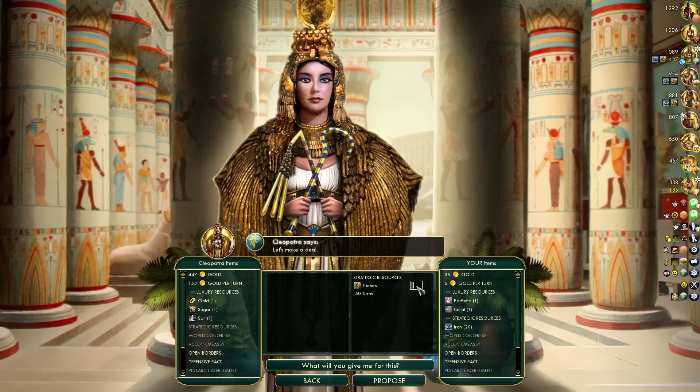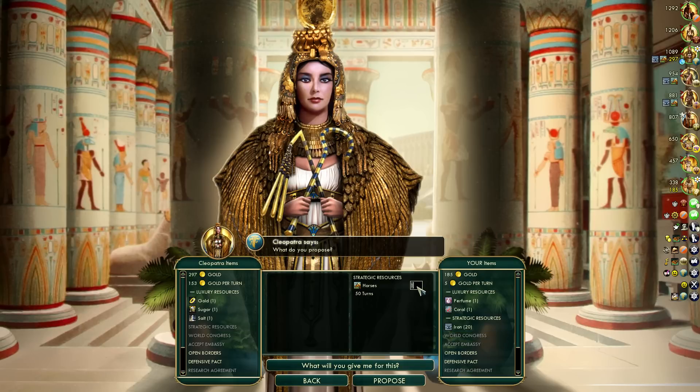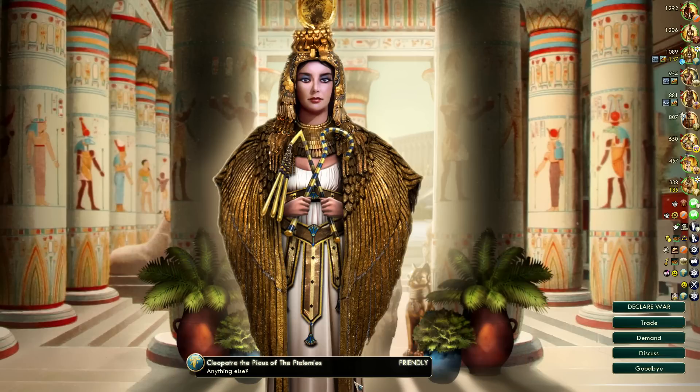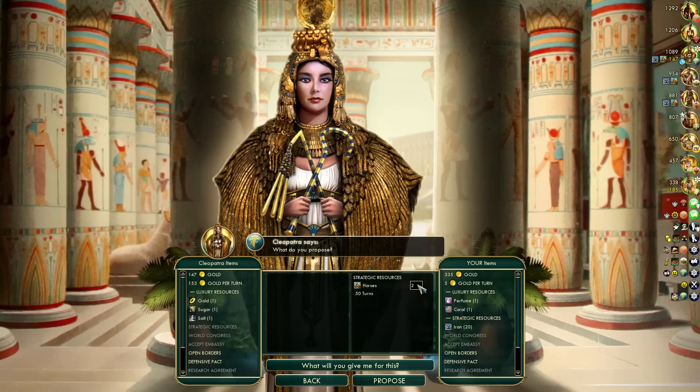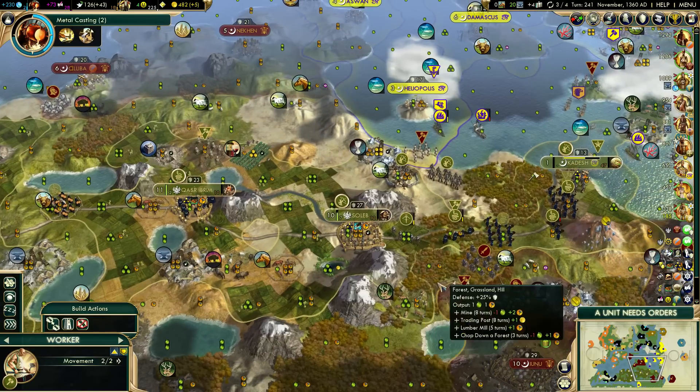We're going to keep selling horses in bundles of two for three GPT, which is equivalent to about 150 gold. We're going to basically suck as much gold out of her as possible - not supposed to be an innuendo, she does have a lot in her coffers. I love berating my old self for mistyping; it kind of makes me realize I can always improve. There's always things I could have done better in these episodes, but it's funny to see yourself mistyping.